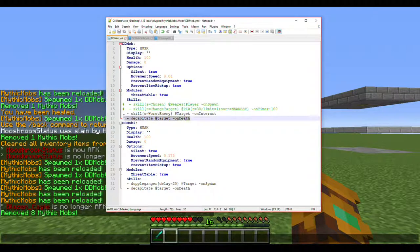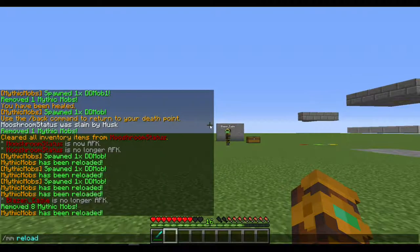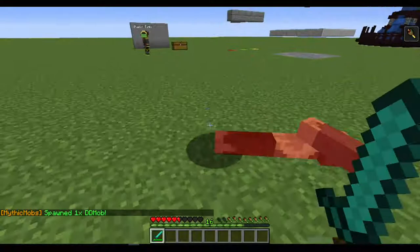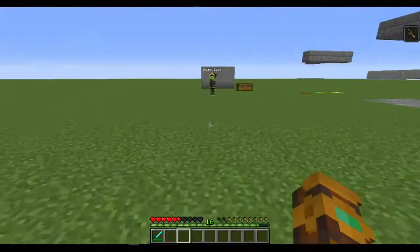Last is Decapitate — at target, on death. This can be significant because for some reason it doesn't seem to work if you set it to 'on kill player'. You'd think it would drop a player head of its target whenever it kills a player, but it just doesn't work that way. My theory is that when it kills the player it no longer has a target. So we set it back to 'on death' — say it targeted me, I spawn DD Mob, it uses the Doppelganger skill, and I kill it.